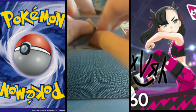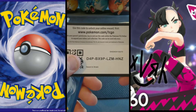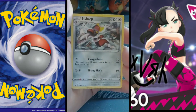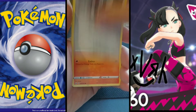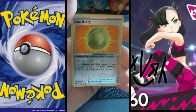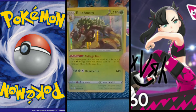Pack seven of Sword and Shield. Fighting Energy, Bisharp evolution, Incense, Vitality Band, Ponyta, Scorbunny, Nickit, Chincho, Diglett, reverse Lumbery — and a hollow foil Rillaboom! That's a pretty natural pull, that is gorgeous.